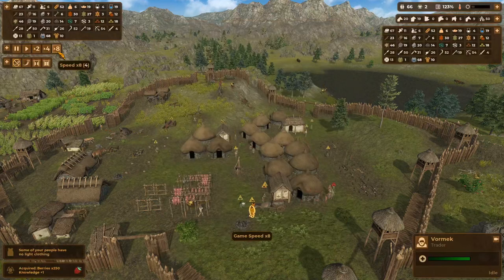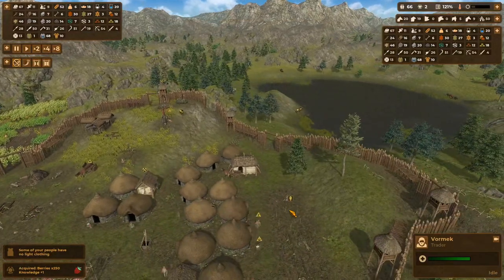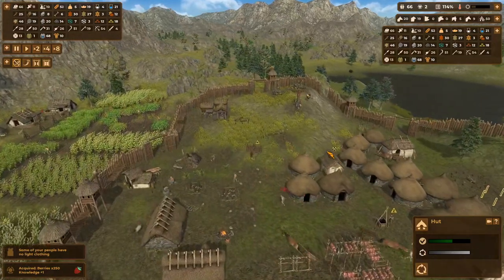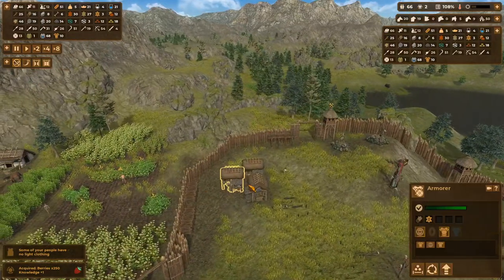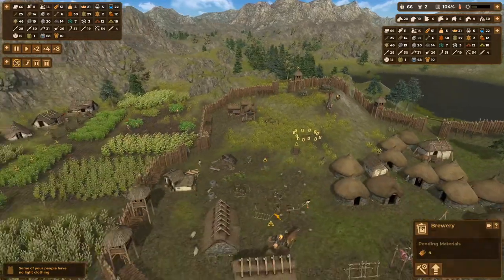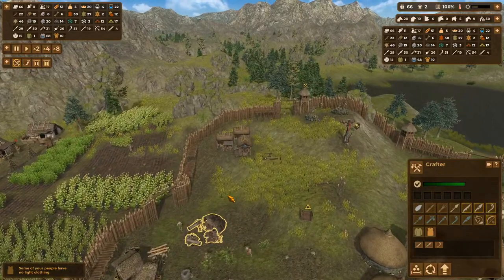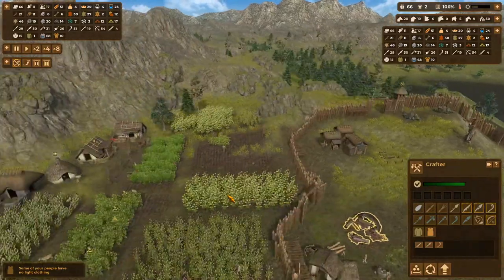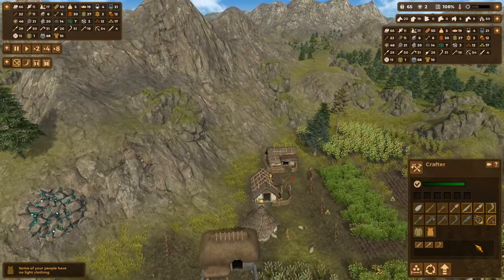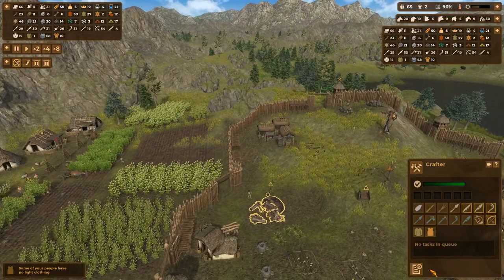We need these four houses. Just normal — priority, that's the one. Get a workshop, get a brewery. We can't do three of each. Get rid of that guy though. We don't need him. He is using up all that bone — there's no point at all in having him, is there? Yeah, recycle him as well, get rid of them.